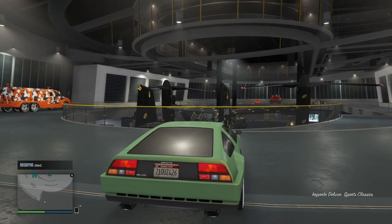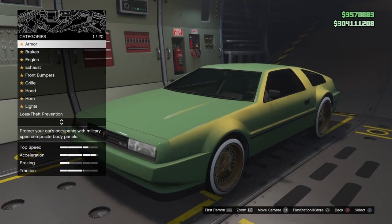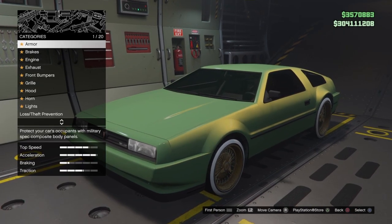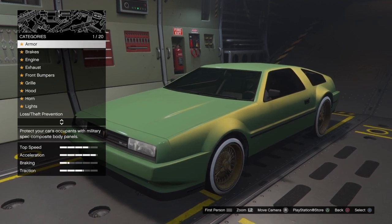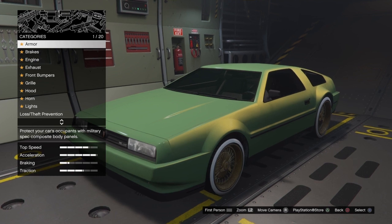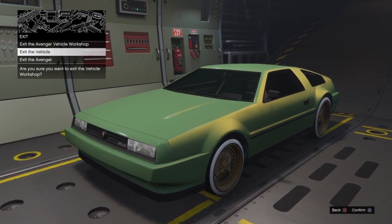To start out, you are going to go to your facility, get your Deluxo, and pull it into the Avenger. Now you are going to need a recent activity or a friend in a different targeting mode. What is going to happen is we are going to press circle, go down to hover over Exit Avenger, and tap gas and hit Exit the Avenger at the same time.